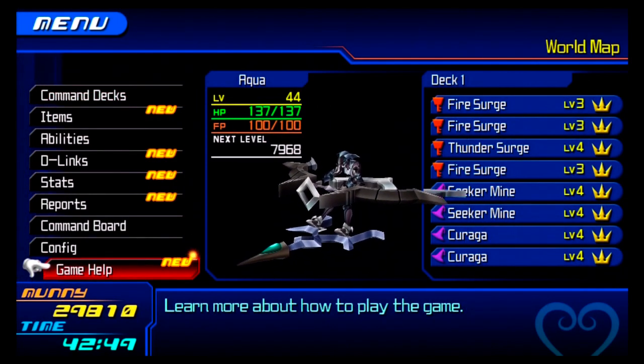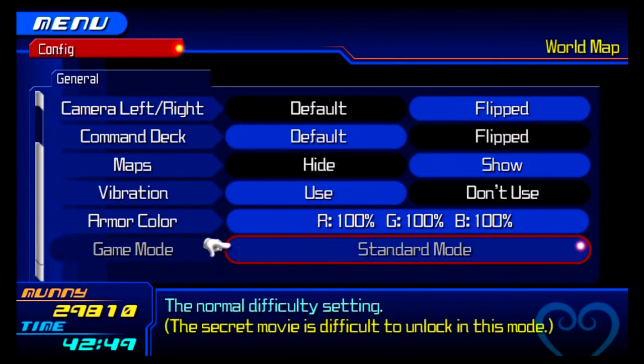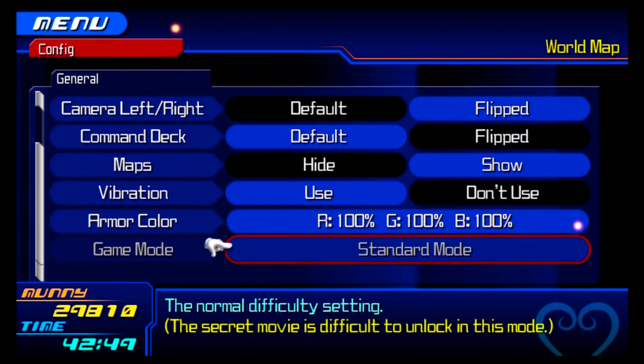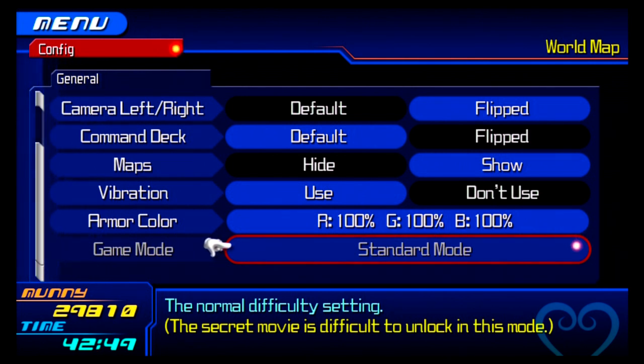Let's open the menu. Config. Game Mode. Standard Mode. See, it says the Secret Movie is difficult to unlock in this mode. Apparently in the PSP version of the game, on Normal or Standard Mode, you had to 100% everything with all characters to unlock it, which I completely believed everyone. But on the Final Mix version, people said it changed, other people said it didn't. I know for a fact now that it has changed, and I'm going to show it.